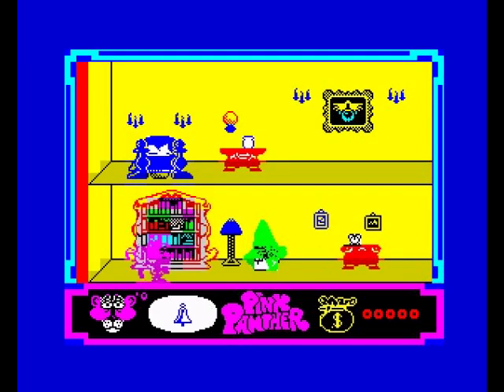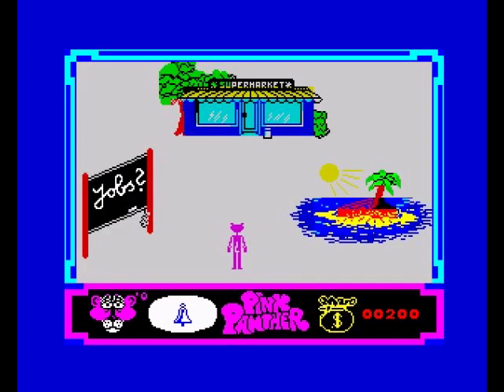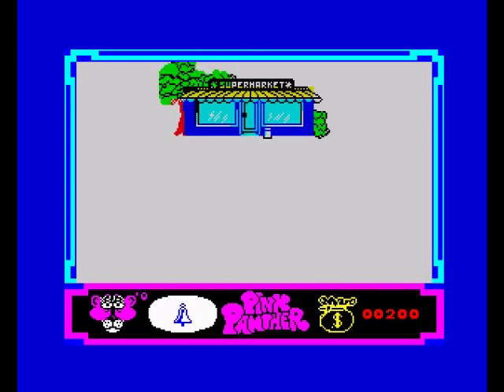Push level one. Now we've got our top hat and we're in a mansion of some sort. This bloke is sleepwalking and we've got to guide him. He's hit the wall because I didn't guide him up, so that's it. Let's go back to the supermarket.